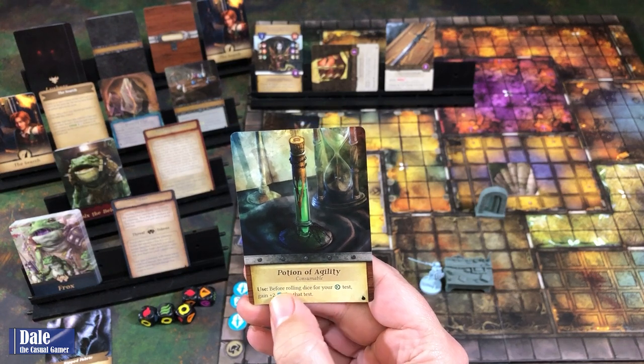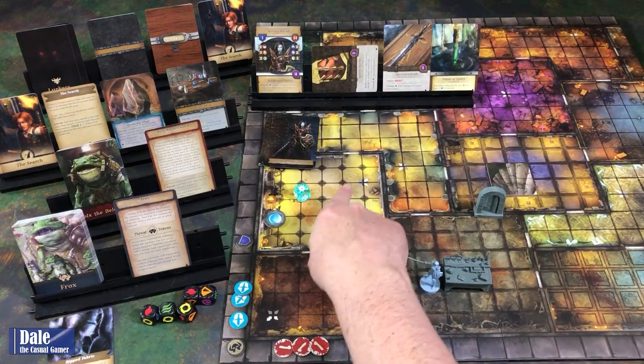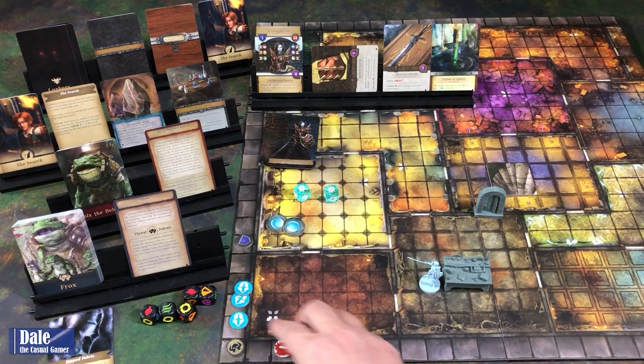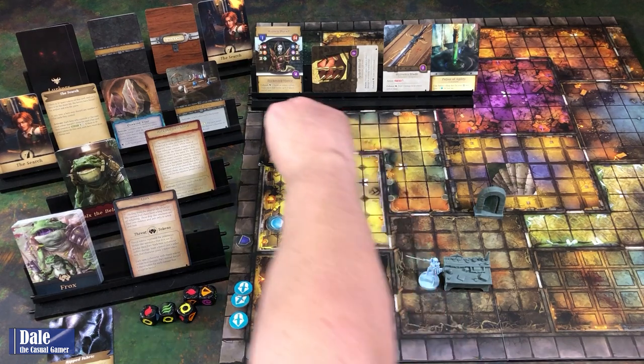Potion of Agility—it's a consumable. We can use it before rolling dice for an agility test; we gain plus two dice for that test, and for each extra result we get a supply and heal one. For our second action, we're going to spin the supply to heal two. This is my first time playing this game, so it might be a little rough, but the rules seem fairly simple—not to say the game is going to be easy. I think I'm just going to draw a card for my third action.